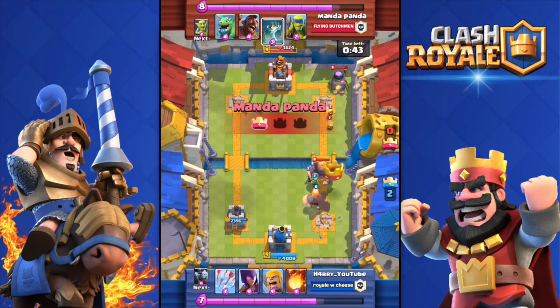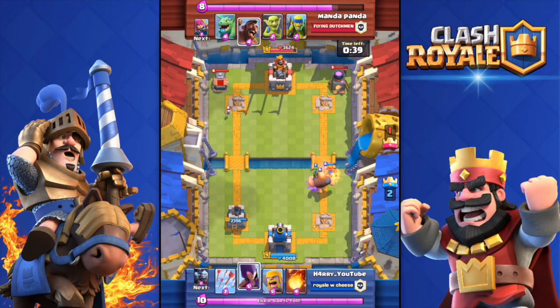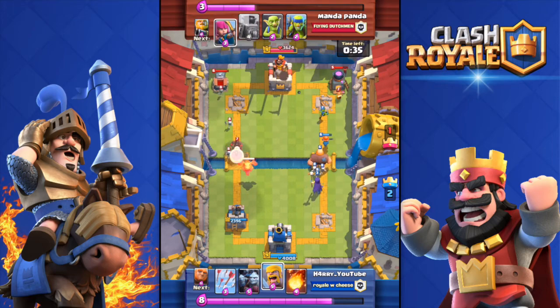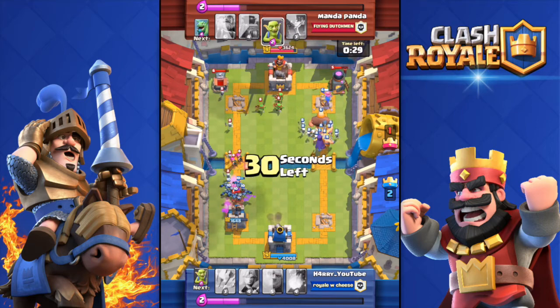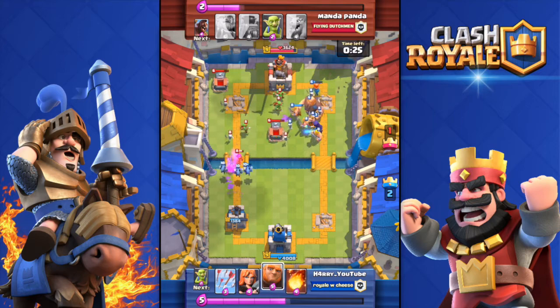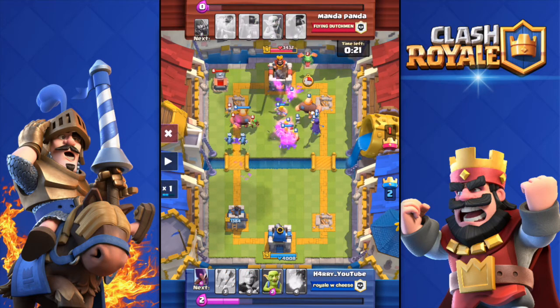He's pushing me; I counter it pretty effectively. Now double elixir — I'll start the raid right now. He's pushing with his Royal Giant so I let him get my right tower because I'm preparing a huge push on the other side: Valkyrie, Goblins, Witch. He's not countering them — just pushing my left tower. I counter his Hog Rider with my Minion Horde.